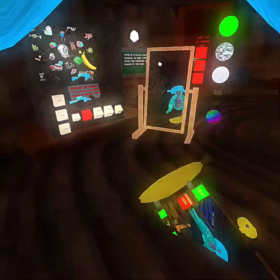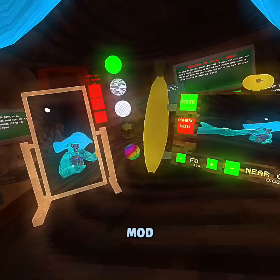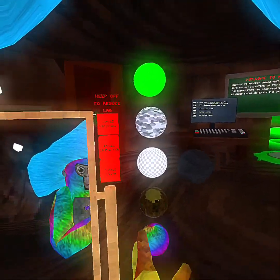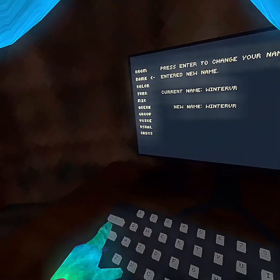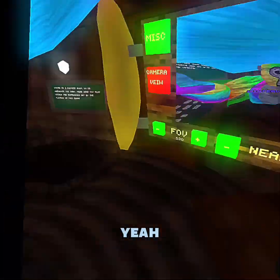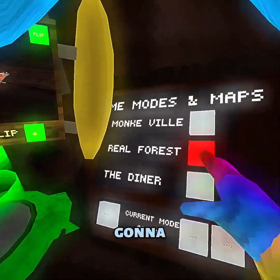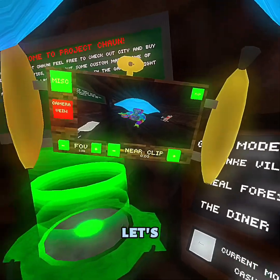It has a camera mod — a remake of the user's camera mod — a mirror, custom colors. It also has a mod menu, a lot of cosmetics, and a few maps. I'm going to show you every single one of its functions in this video. Let's get right into it.